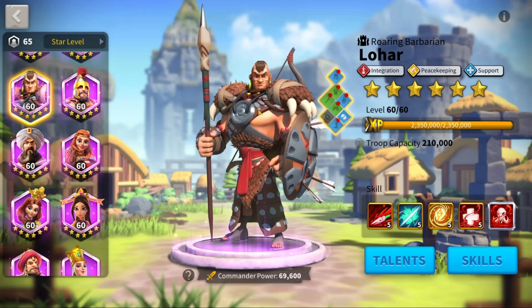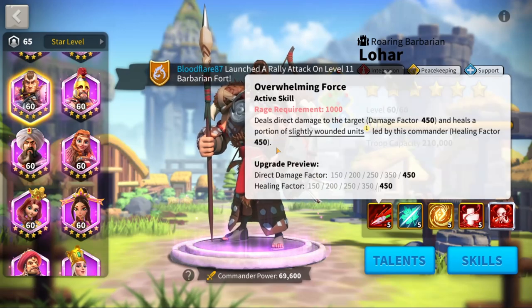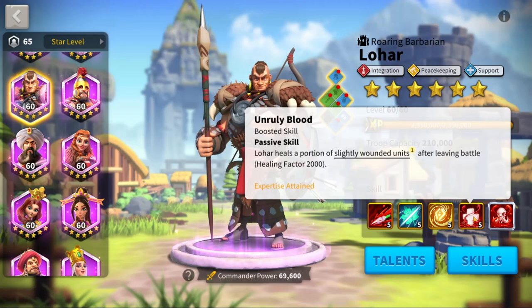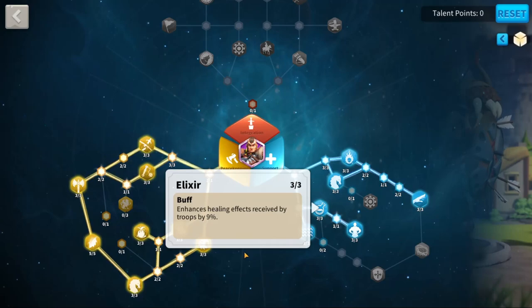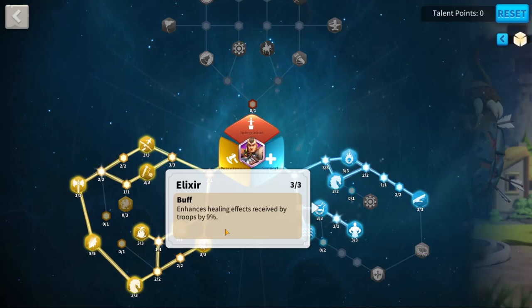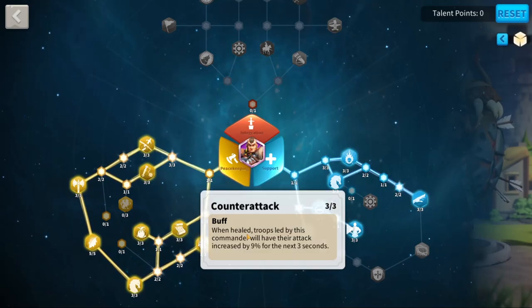Back home, if you don't have Richard I would suggest using Lohar. I know Lohar gets a bad rap, but he really is a great peacekeeper commander for back home. After every skill goes off you're going to get 400 healing. After you defeat a barbarian you're going to get a healing factor of 2000, plus an extra healing factor of 500 — so every barbarian you kill you're going to get 2500 heal. Here you get nine percent healing effects, so every time your heal goes off you get 450 plus nine percent.